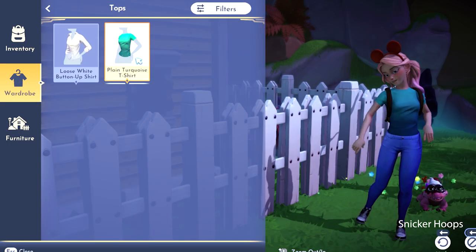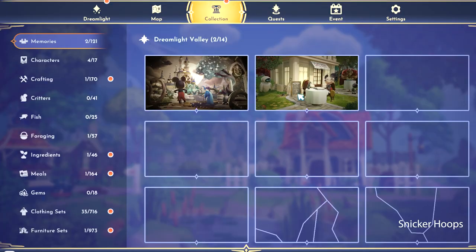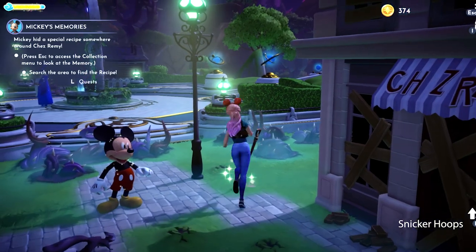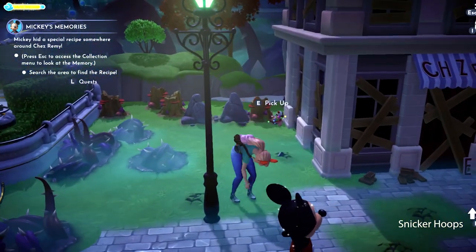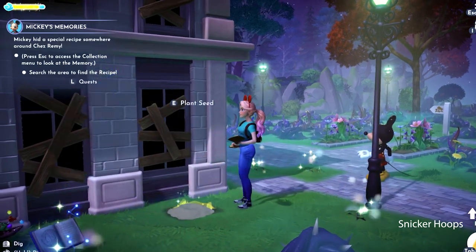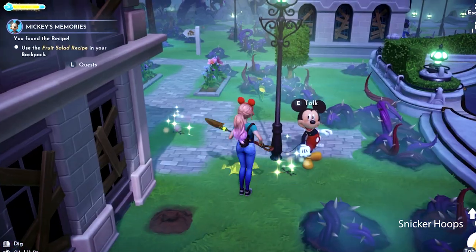Snickersquad, we finally found the location! Let's double check — confirmed, this is the right place! So the recipe's gotta be around here. Let's grab this shovel — maybe it'll help us because we're also looking for the pickaxe. I found the first one! Let's see if over here we can dig up another one.